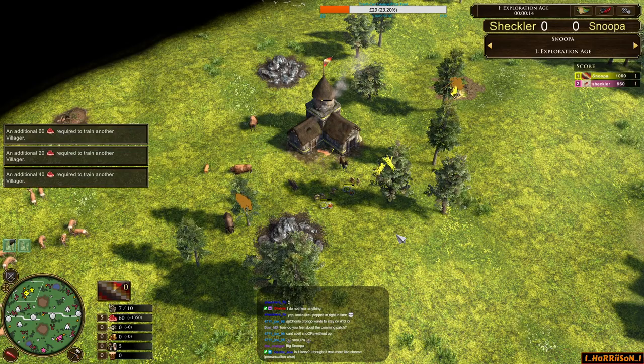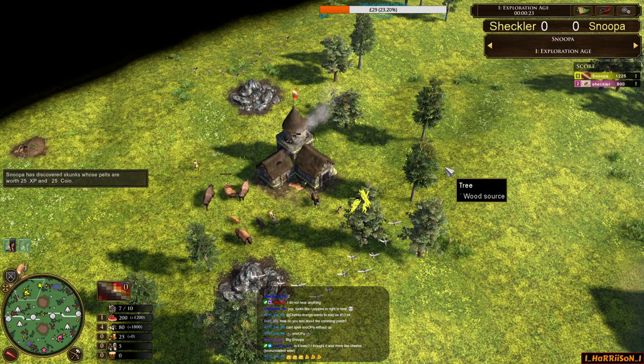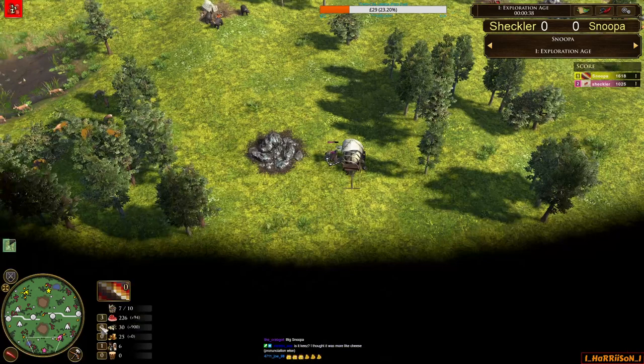Welcome back for another casted series from the Trash Can League. This is going to be the round two fixture between Shekla and Snooper. Today we'll be starting with Snooper spawning into the northwest of the map, Dakota, in the colour yellow. He's playing as the Incan civilisation. His opponent is Shekla and he's going to be playing as the Lakota in the colour pink. So it's a bit of a Native American matchup on Dakota.